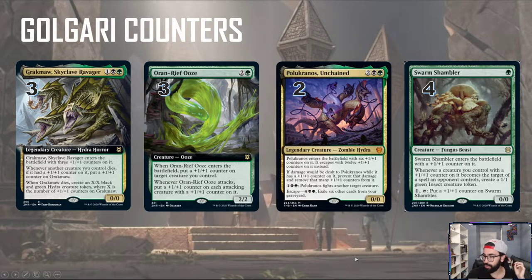We have another new card — Swarm Shambler. It's a one-mana creature that enters the battlefield with a one-one counter on it. Whenever a creature you control with a one-one counter becomes the target of a spell your opponent controls, you create a one-one insect token. And for one mana you can put counters on it by tapping it. So if you have this out and another creature gets killed, you get a counter on Swarm Shambler and you get a token as well — some nice synergies there.